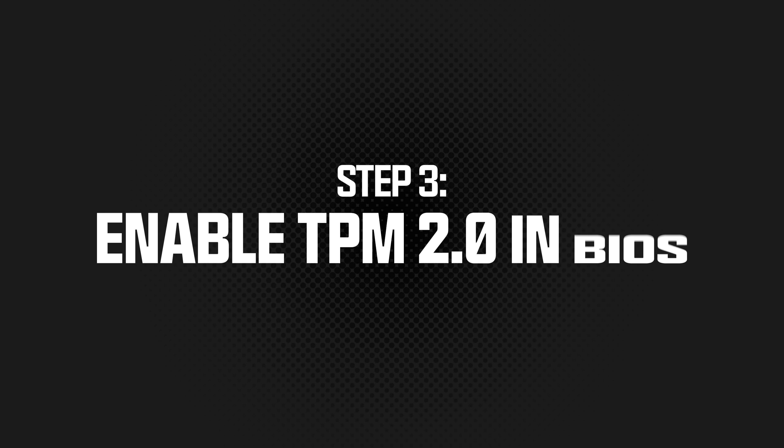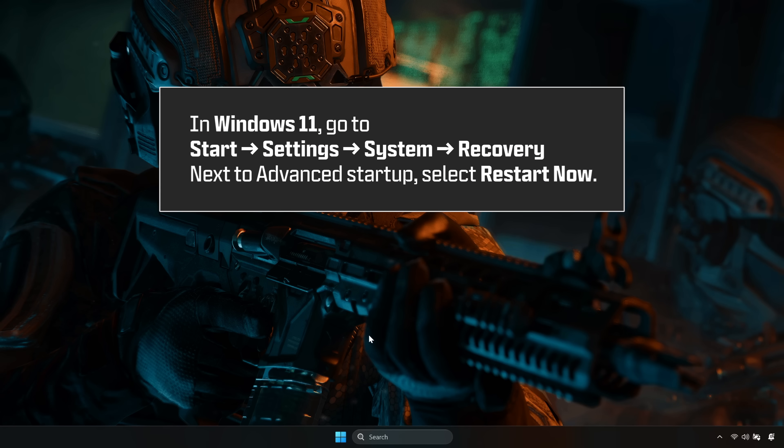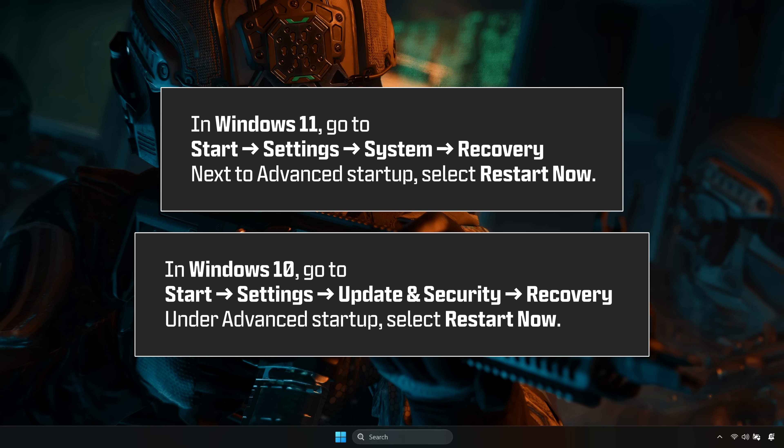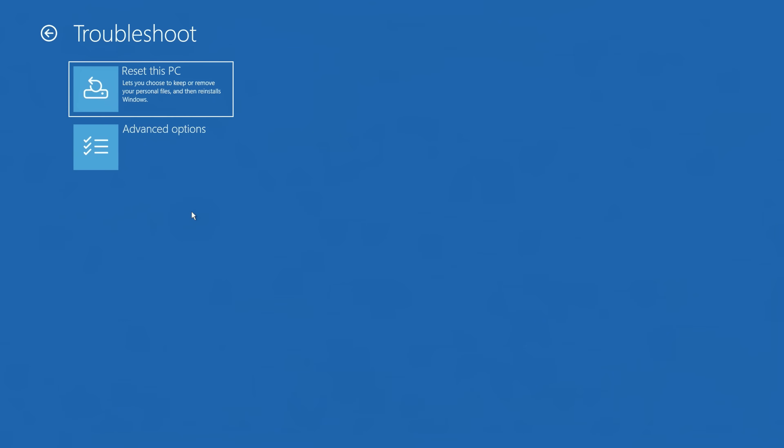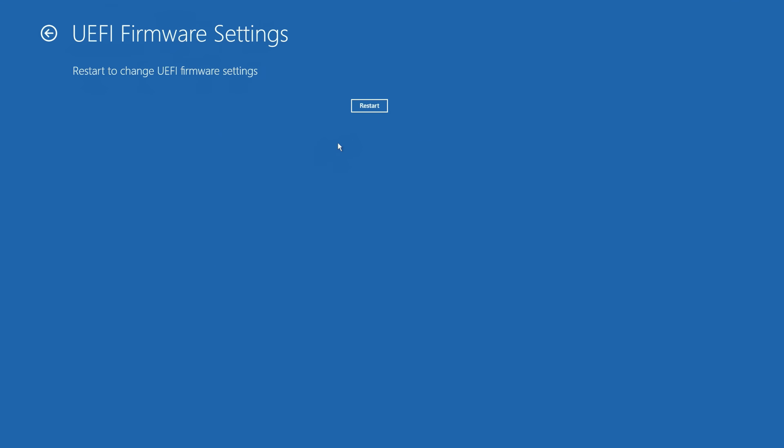To enable TPM, restart your PC and enter your BIOS. Accessing your BIOS can be accomplished in many ways, but one of the easiest is to restart your machine from Windows using Advanced Restart. Then select UEFI Firmware Settings in the Troubleshoot and Advanced Options menu to get to your BIOS settings.